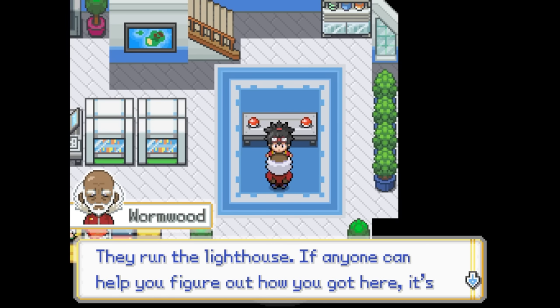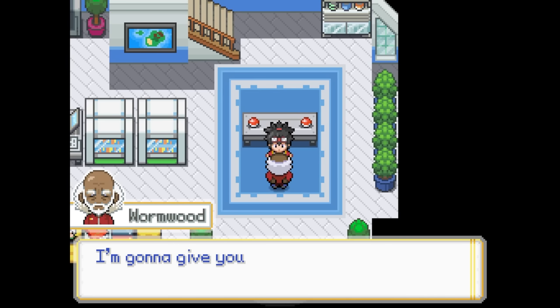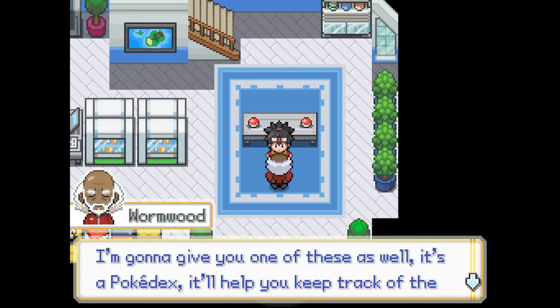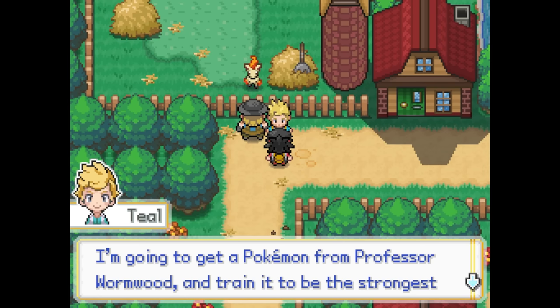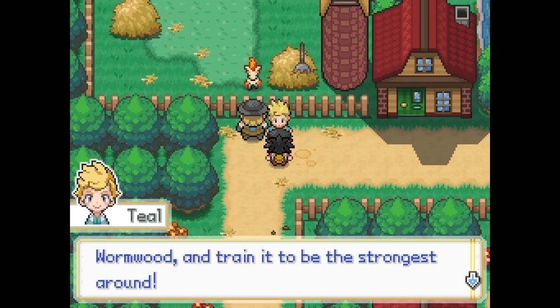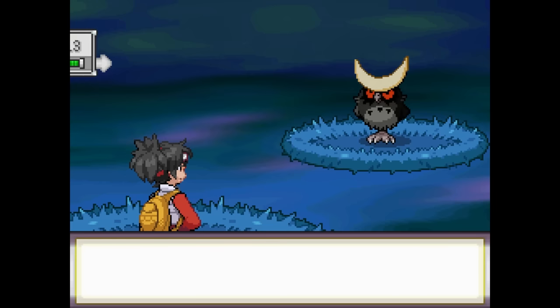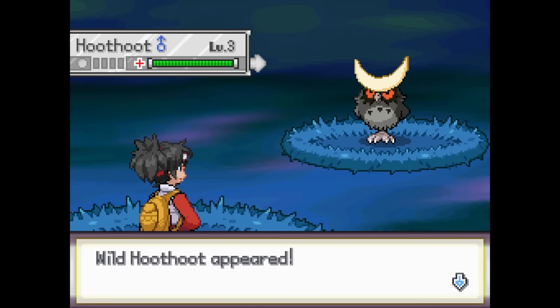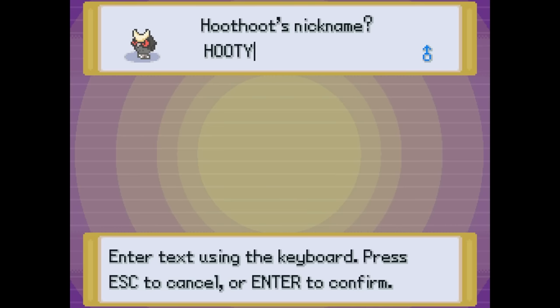After choosing our new friend, the professor sends us out to meet up with an old colleague of his, Professor Thorn, who runs the island's lighthouse. He says they should probably be able to help us start uncovering our past. On our way, we explore the town a bit and meet our new rival Teal, then start traversing the Moonstone Path, where we end up coming across a dark flying type Egoian variant of Hoothoot. This form gives this bird a much-needed facelift, so we decide to catch it and nickname it Hooty.